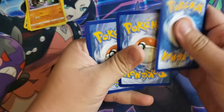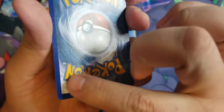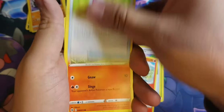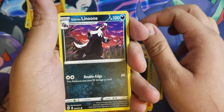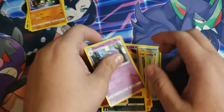Alright, next one. That one has some card creases right there — let's hope that's not leaf energy. Leaf energy, Suspicious Food Tin, Victini, Hyper Potion, Vulpix, Rockruff, Purrloin, Galarian Linoone, Sizzlipede, reverse holo Hattrem, and our rare is Hatterene holographic.